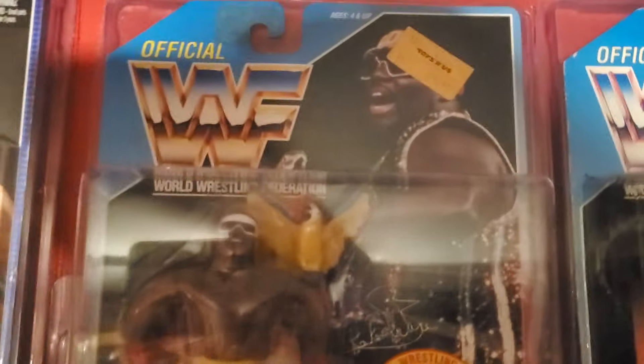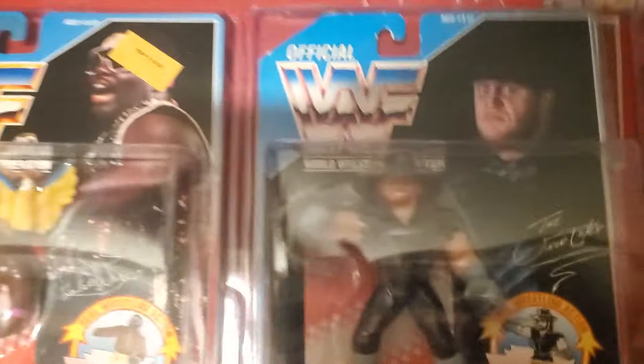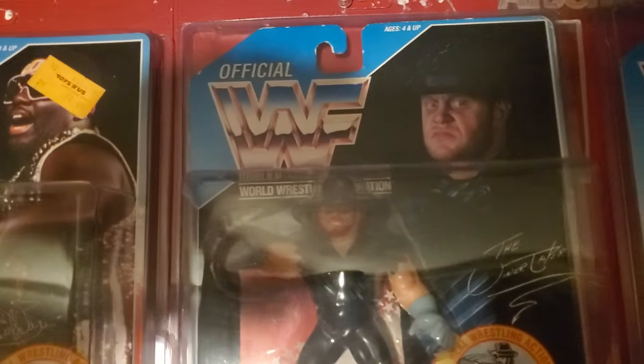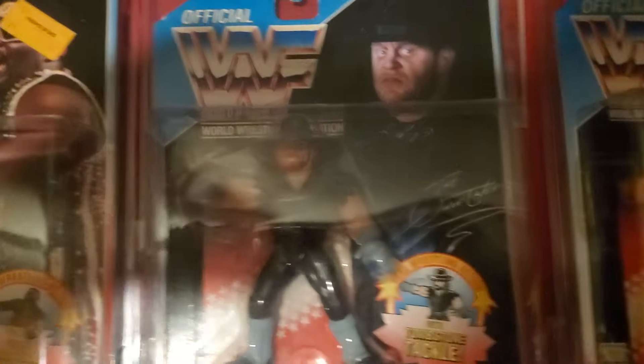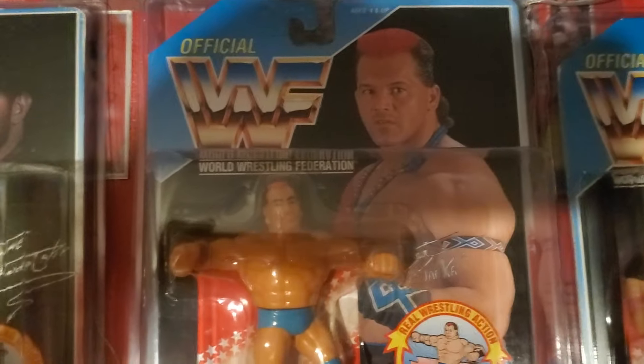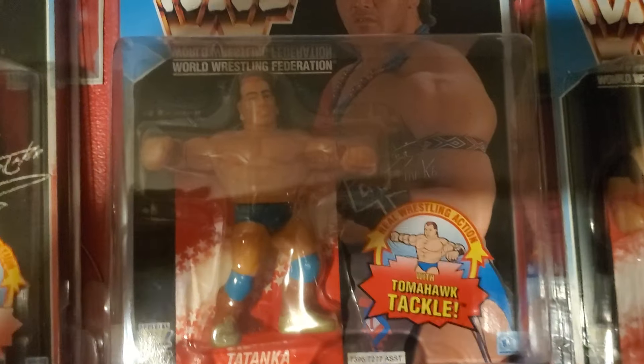Here we got Coco Beware. Lighting is not that great. Undertaker — definitely need to upgrade this one eventually. Tatanka — also need to upgrade him. I think he's got a crack on the bubble.